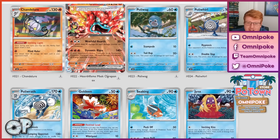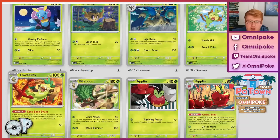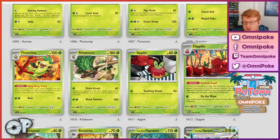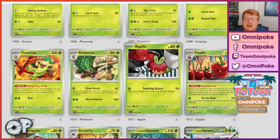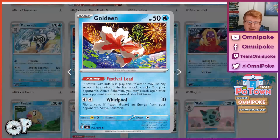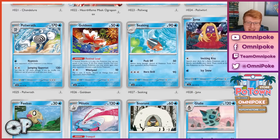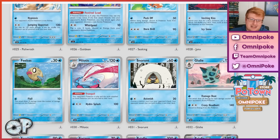There is a Goldeen that also has the Festival Lead ability, so this may end up being your pivot in the deck — just by putting a Rescue Board onto it and having it thrown into the active position, your Thwackies stay online between turns when your Diplin is getting KO'd. Otherwise the opponent can use hand disruption, KO your active, and if you don't have a backup Diplin already in play, all your Thwackies go offline. Just having this ability on a basic opens up lines for the deck. I would just look at it as a potential pivot for the Thwackies to stay online all game.